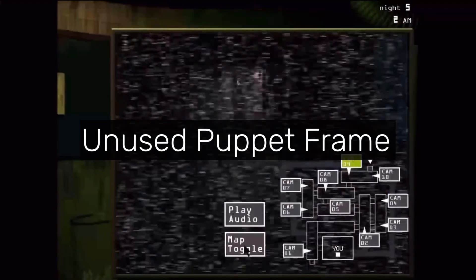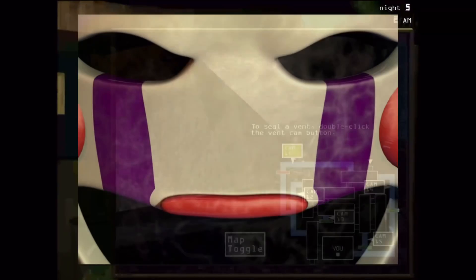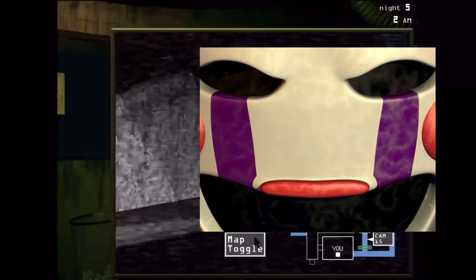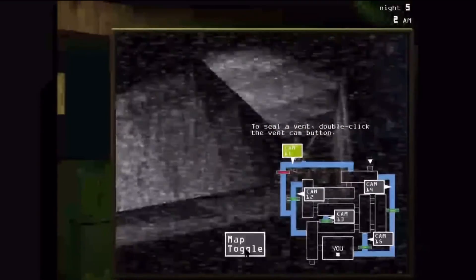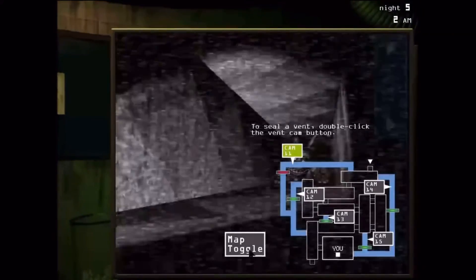"Unused Puppet Frame" refers to an unused frame in FNAF 3 of the Puppet's face. It might be a higher quality version of the last frame of his FNAF 2 jumpscare, though it's not certain. This frame was found in the files alongside other Puppet files from FNAF 2.